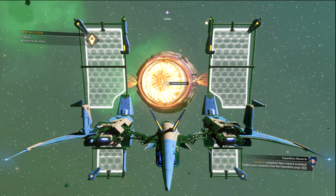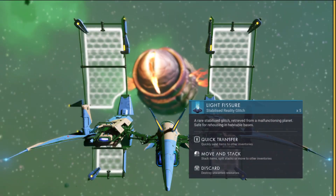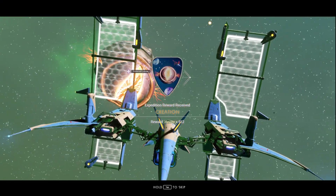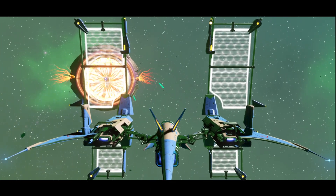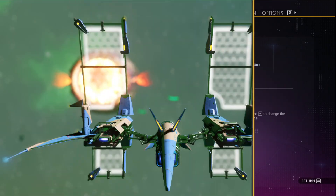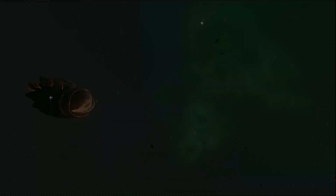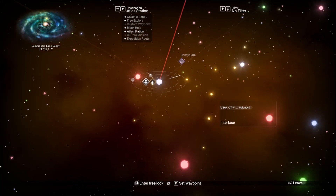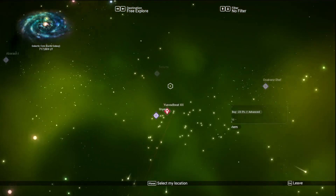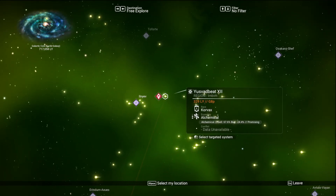That's a pretty good shot. That's an even better one. There we go, I got the eye looking right at me. 512 hex. I have no idea what we are going to need that for, if ever. Next up is Return to the Atlas. Access the galaxy map. There it is up there - goes right next to a black hole system.